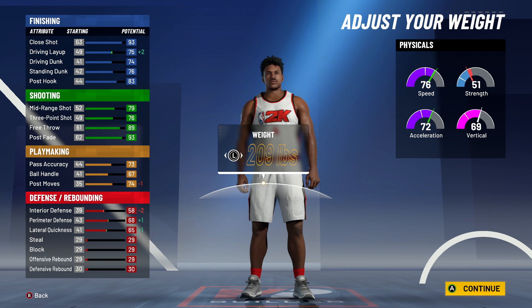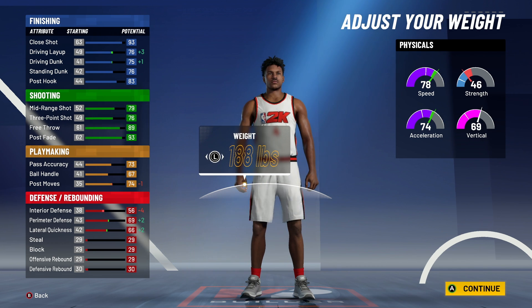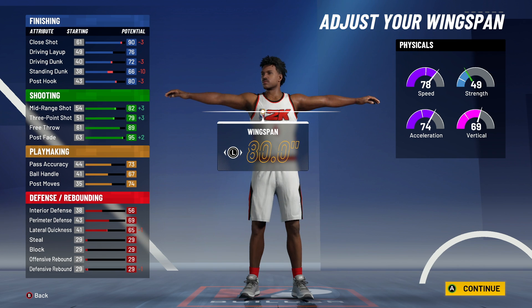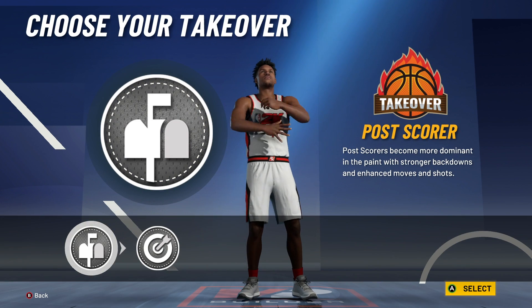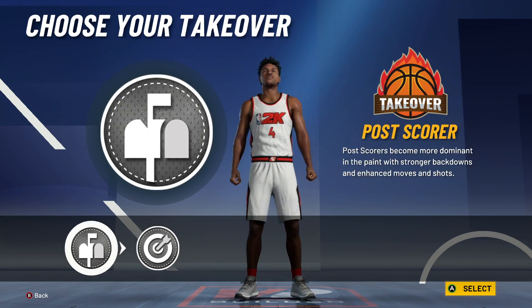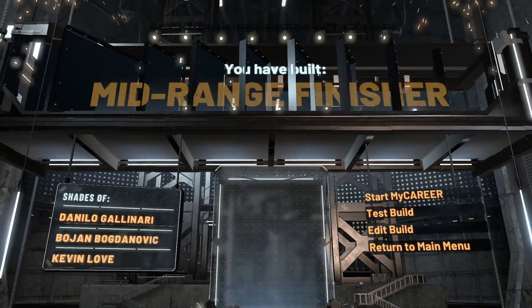The build comes out as a mid-range finisher — that's actually a very rare name for the people out there looking for rare names — similar to shades of Danilo Gallinari, Boyan Bogdanovic, and Kevin Love. Very, very interesting build. No defense on it yet again, but yeah, that's actually not the worst build.